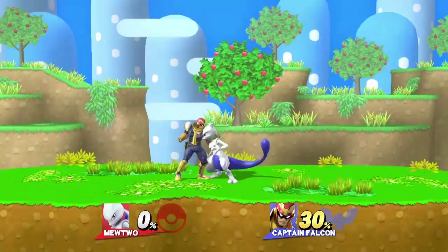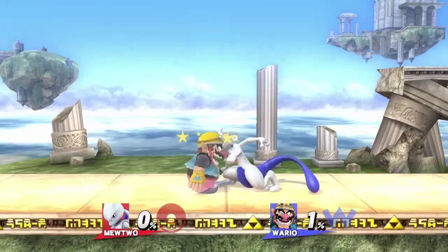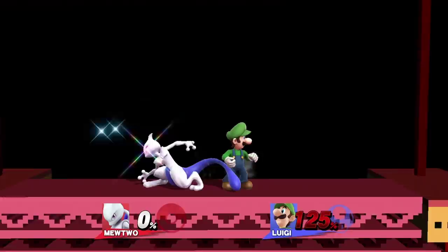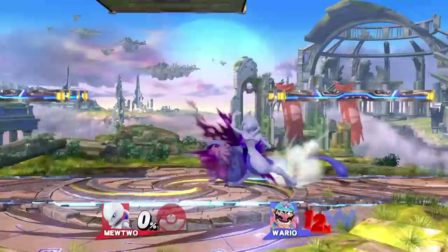Last but not least is a footstool double jump cancel using disable or shadow ball, which can lead into combos or a kill. Unfortunately, some characters are immune to footstool disable as Mewtwo will land behind them. On stages with platforms, Mewtwo has a few lock combo setups — back air and neutral air are two practical initiators which you can follow up with shadow ball or forward tilt locks into whatever you want.